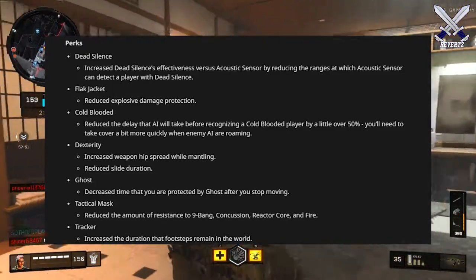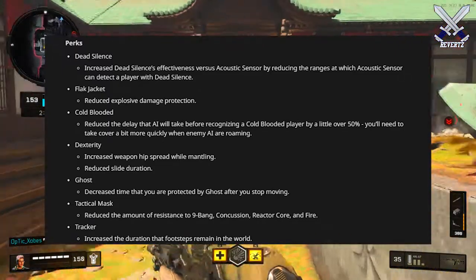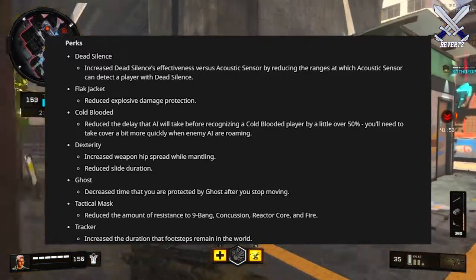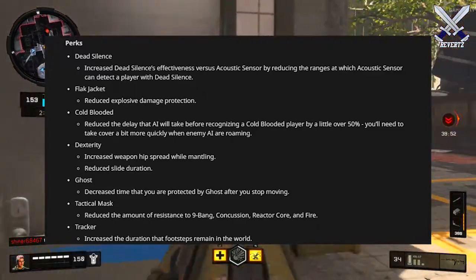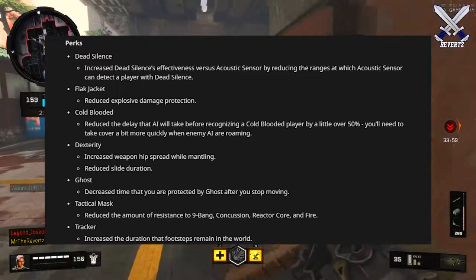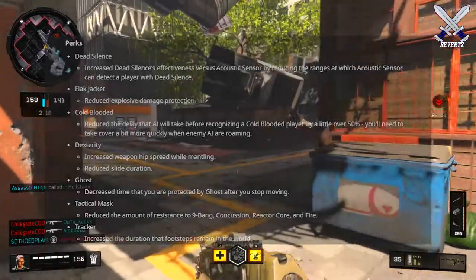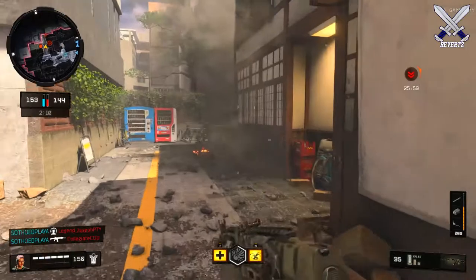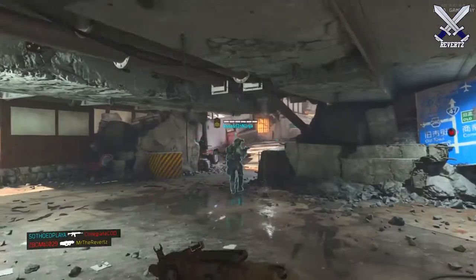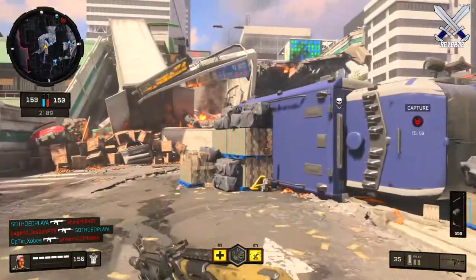For Dexterity, they've increased weapon hip speed while mantling and reduced slide duration — a bit of a nerf and buff. For Ghost, they've decreased the time you are protected by Ghost after you stop moving. For Tactical Mask, they've reduced the amount of resistance to 9-Bang, Concussion, React, Core, and Fire. For Tracker, they've increased the duration that footsteps remain in the world — so Tracker is going to be even more helpful than it was. I use Tracker on all my classes and think it's one of the best perks in the game.